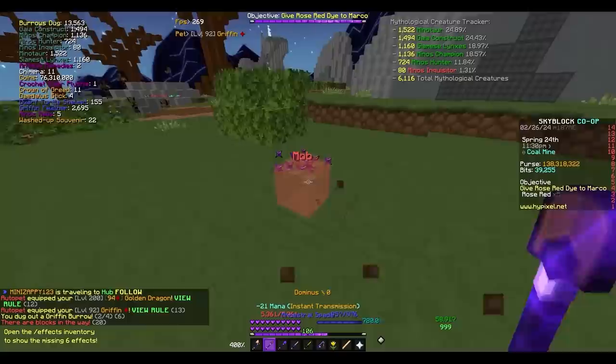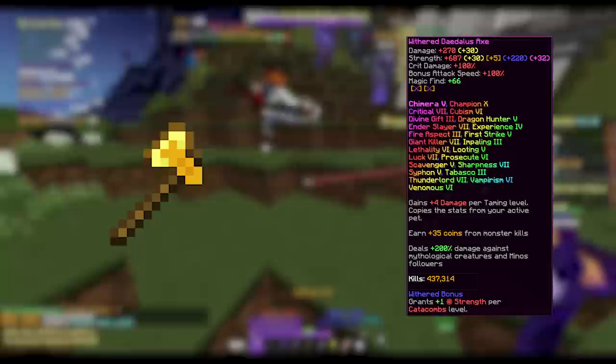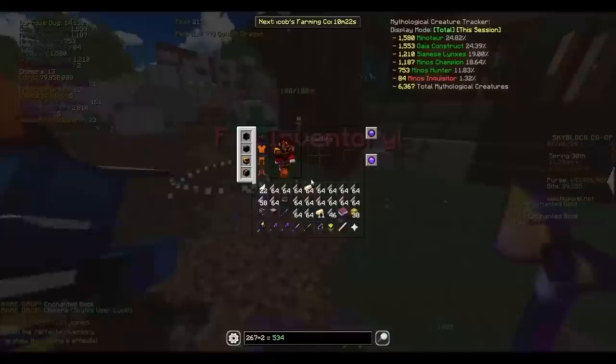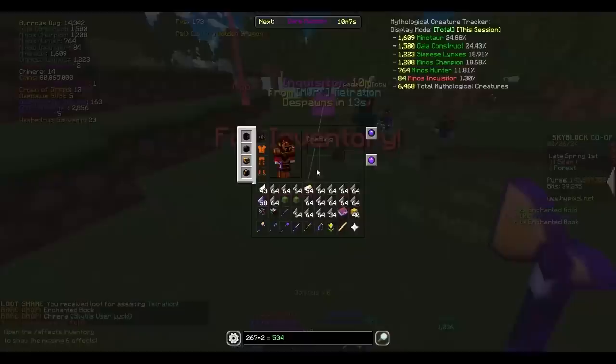After that, we have Weapons. There are really only two good weapons in discussion if you want to have a great Diana. The first is the Hyperion — it's the best-in-slot weapon for mages. The second is the Daedalus Axe, which is the best Magic Find weapon, so you'll want to hold onto it to get more Magic Find during Inquisitors. You can also use the Daedalus Axe as your primary weapon if you go melee, getting the bonus Magic Find on all mobs you kill.